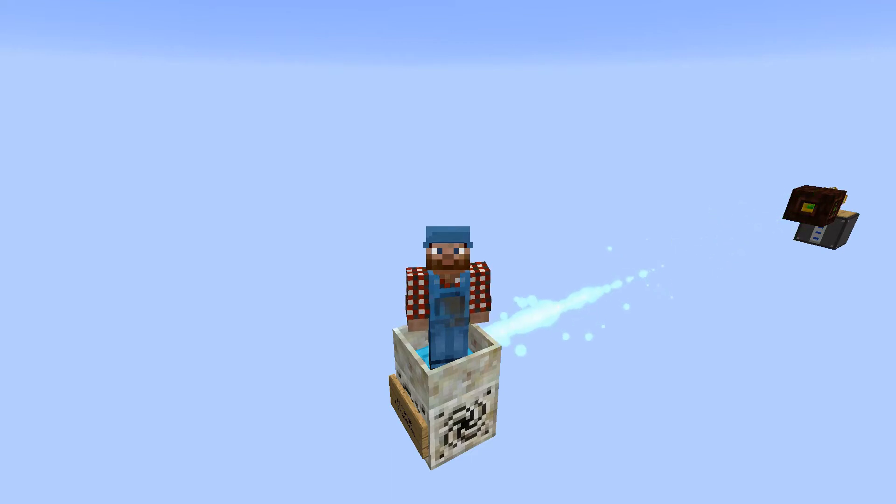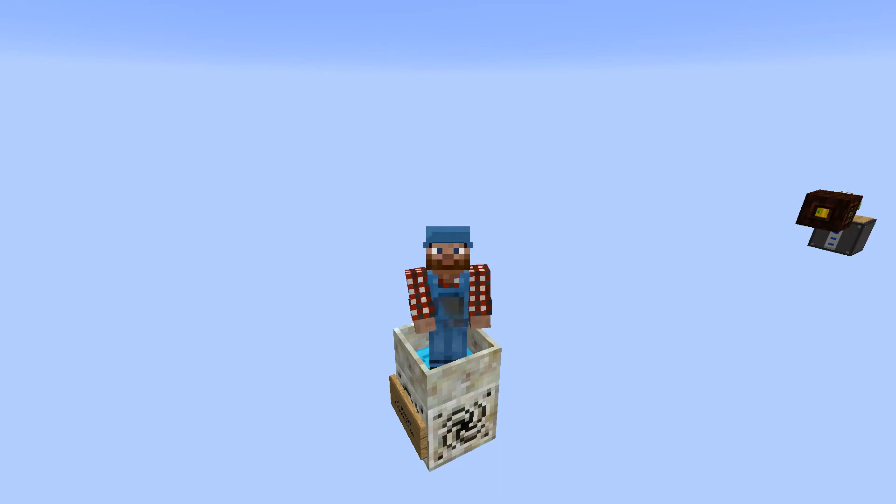So I always figured the closer you have your spreader to the mana pool the faster it's going to fire. Well that just kind of makes sense right? Well here's the other thing that's very interesting.